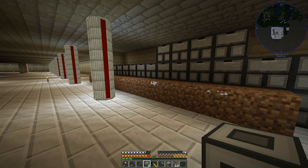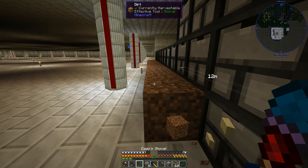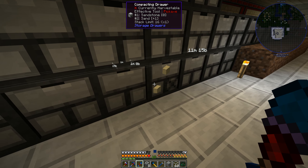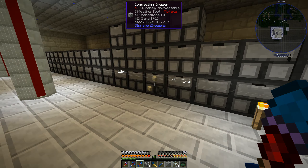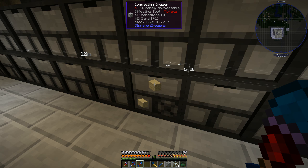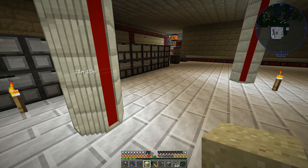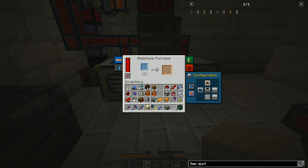It did auto-output - it went into the duct, probably one of the bottom ones. Let's go ahead and remove this. We made sand, and since it's compacting drawers we also have sandstone. That's good.